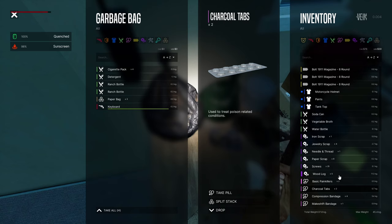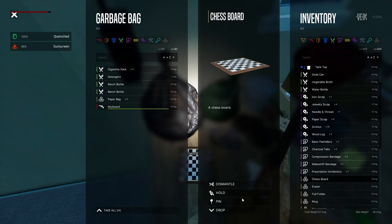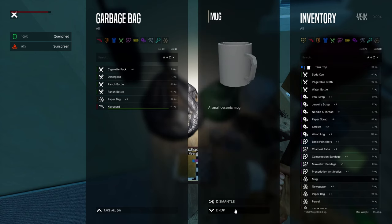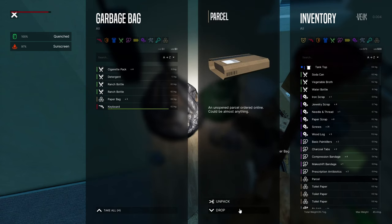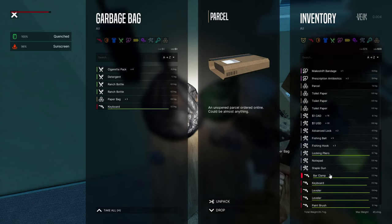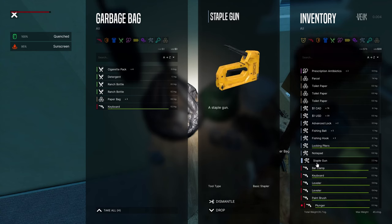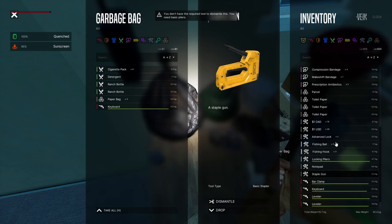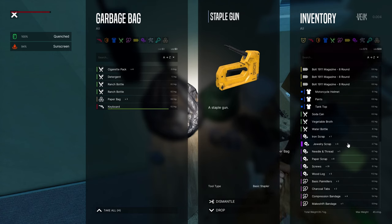Charcoal tabs — for poison-related conditions, let's keep it. Chessboard, eraser, folders, mug, newspaper. These are weapons — bar clamp, staple gun. I have basic pliers — wait, did I pick up basic pliers? I thought I did. Now I can't find them.